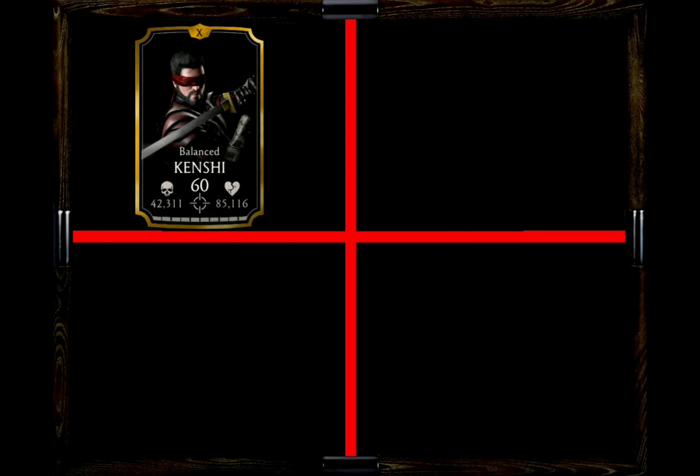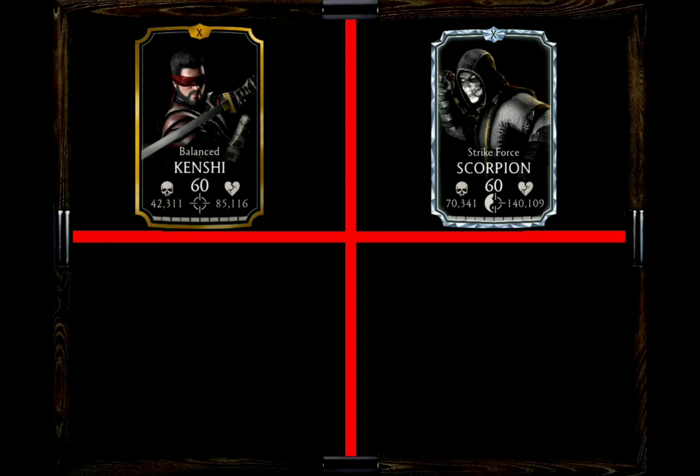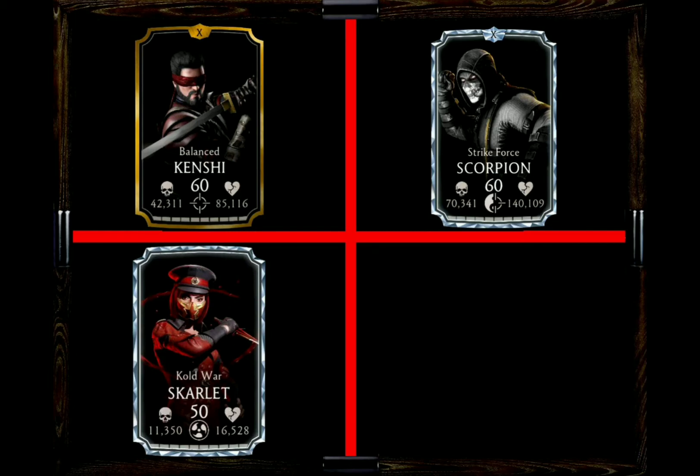For character recommendations, we can start with Balance Kenshi, who gives one bar of power to all Spec Ops characters. My next choice would be Strike Force Scorpion, simply for the fact that he can save Sonya Blade in case she gets knocked out. My third choice would be Cold War Scarlet, who has a damage reflect after the use of Special 1 — at least there's a chance — so a neat little synergy there.